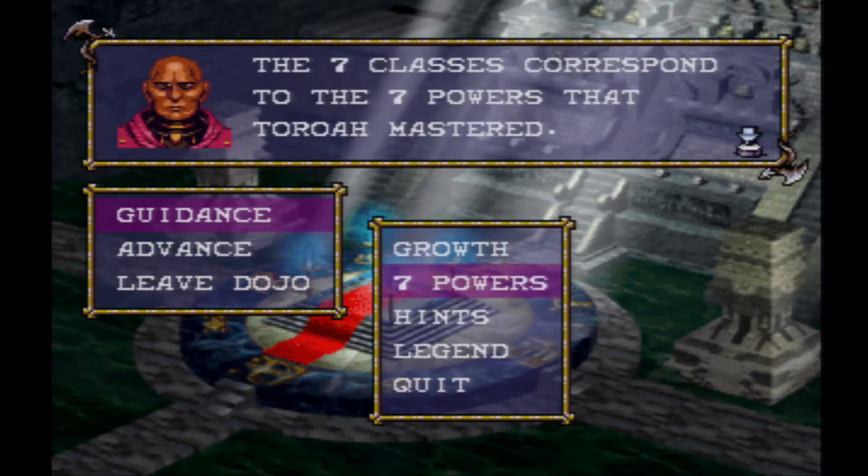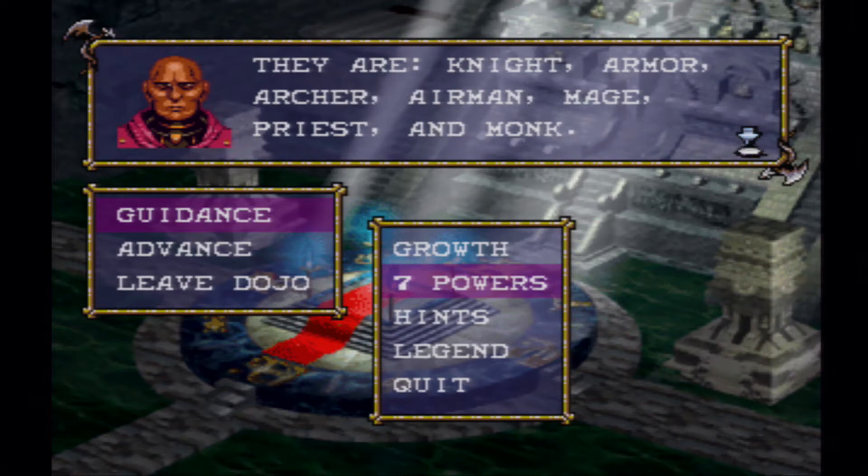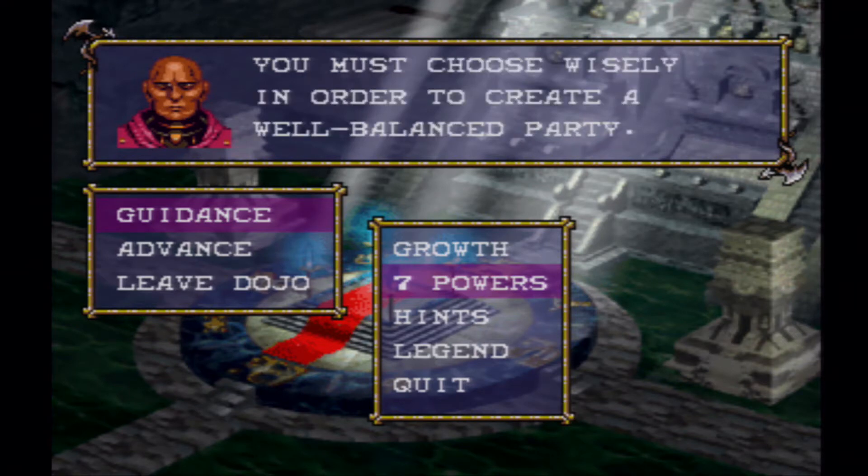Seven classes correspond to the seven powers that Tarot mastered. They are Knight, Armor, Archer, Airman, Mage, Priest, Monk, Acrobat, Barbarian. You must choose wisely in order to create a well-balanced party.